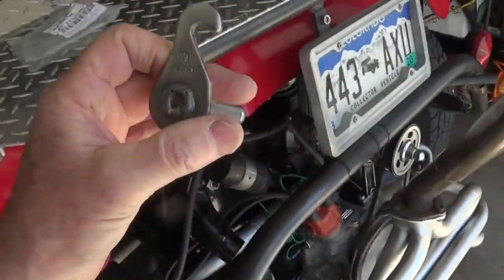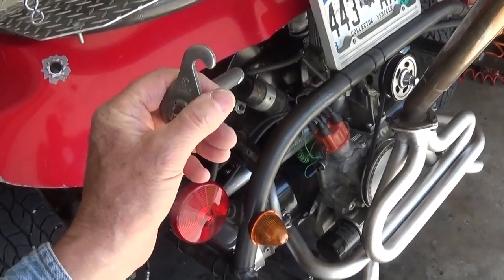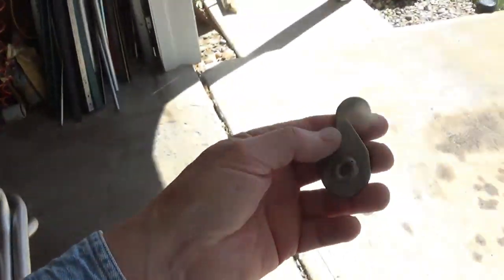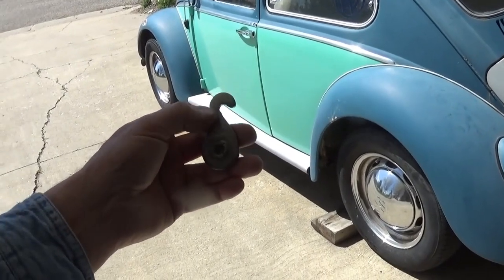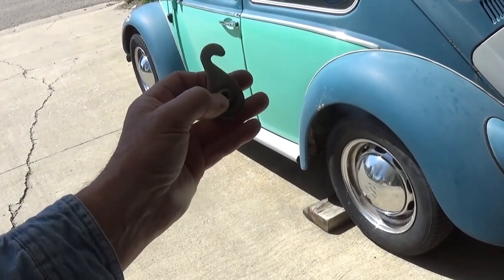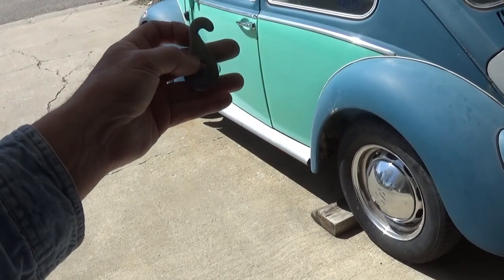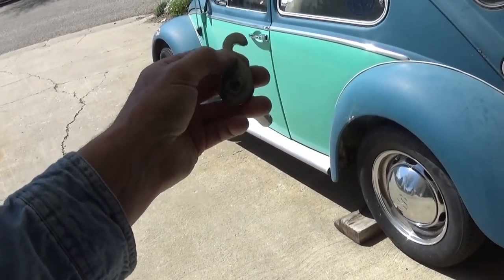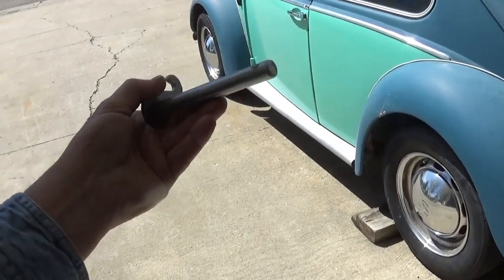It just so happens that this particular hook I ordered with parts when I rebuilt the 1776, because I knew I'd need it. I always spend way more than I need to and end up with piles of stuff thinking of future projects. In fact, this same situation happened many years ago — the hook broke on Valerie and we took some steel, welded it up, and ground a new hook. But because the geometry was just a little off, it had a hair-trigger clutch with a shorter throw — it lets out quicker, which is kind of a bother.